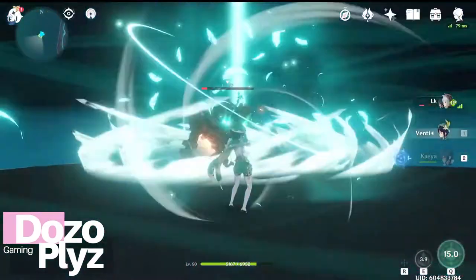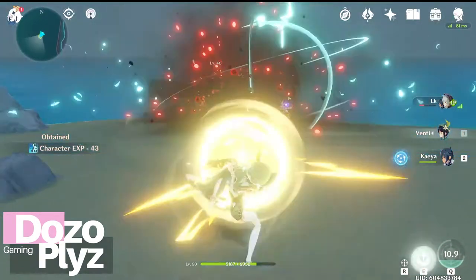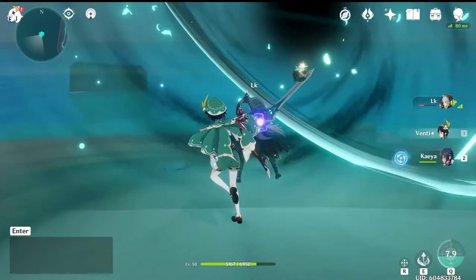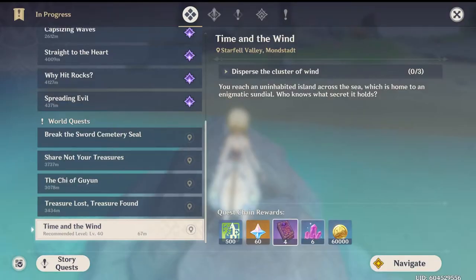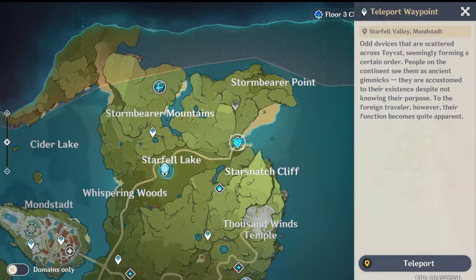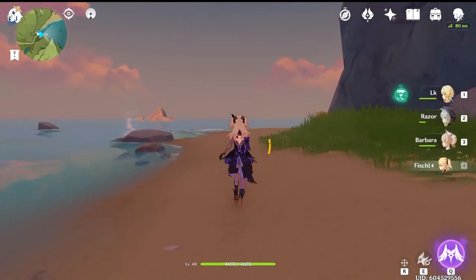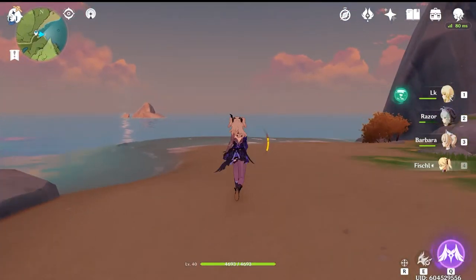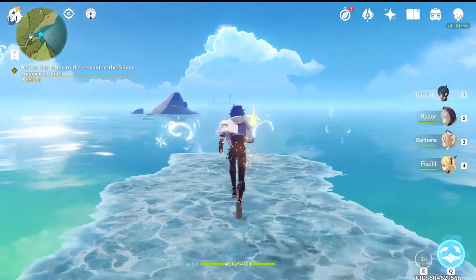Hey everyone, this is LK with DozoPlays and today we are checking out this secret island. Not only is it a secret island with different chests and stuff, there also is a secret quest line there, so we're going to walk you through all of that today. There is a teleporter right here — we're going to go to Starfell Valley in Mondstadt and then run out to the little peak there. We're going to need Kaya for this as we are going to make our own path to this island.